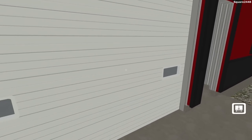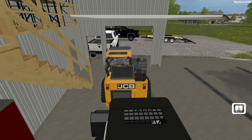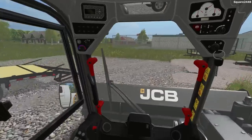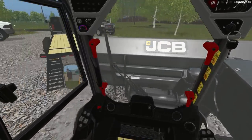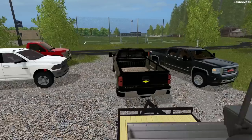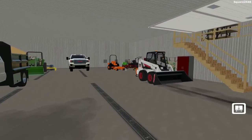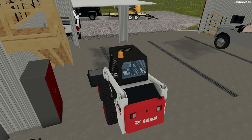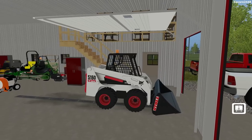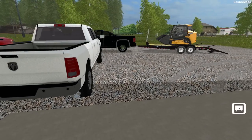We'll open the door and sell the bucket too since the Bobcat comes with one. We'll hop in, start this up — it's been a great overall skid steer, but we're out with the old and in with the new. We'll load it up; if you guys have any cool equipment ideas, let me know in the comments. We'll pull this all the way up close to the door, leaving a little room to walk in between.